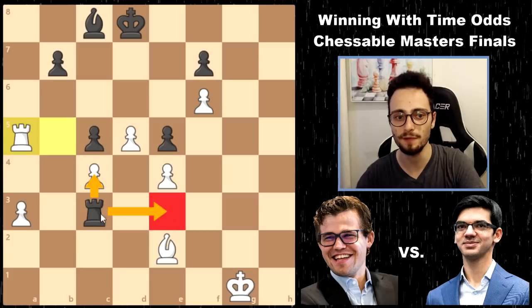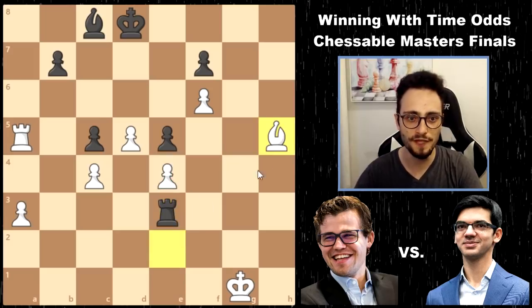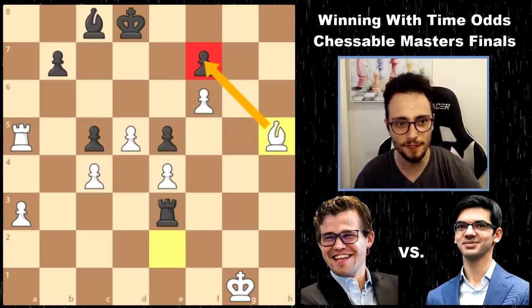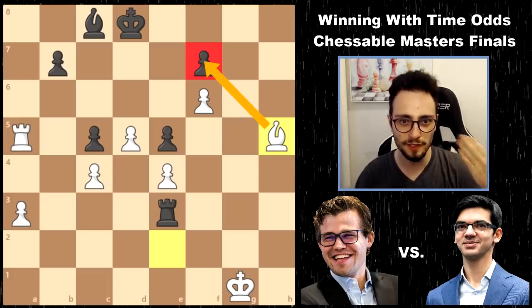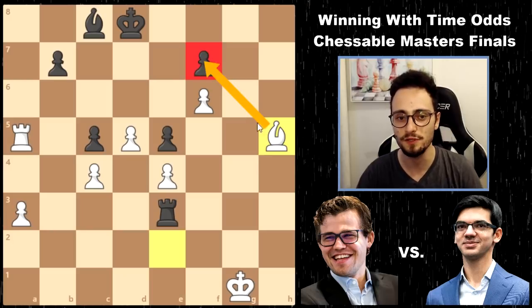Now Anish can't take the pawn, but he can maybe play Rook e3 - a fork. Bishop moves out to h5 and attacks f7. And here, Anish actually missed White's main idea. It's not actually to take this pawn - that was a smokescreen. He thought that after takes-takes, he would be okay.